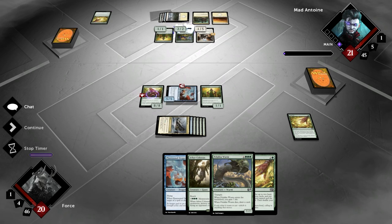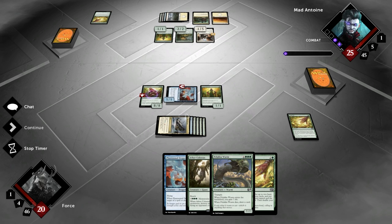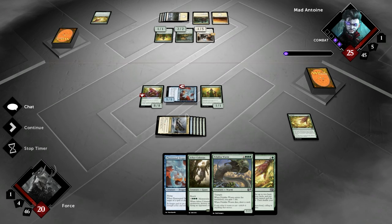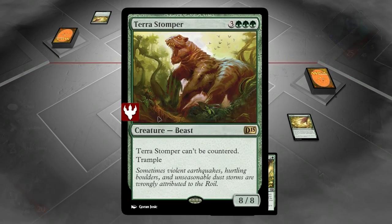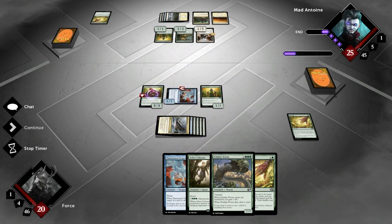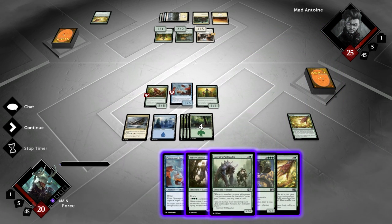This doesn't guarantee that he's running red, but it's possible he has 5 freaking colors. I just wonder, did he build his deck with removal, or was he running the game plan of just gaining a crap ton of life and playing some big creatures? If he's not running removal, this Terror Stomper is going to be a headache and a half, to say the least.